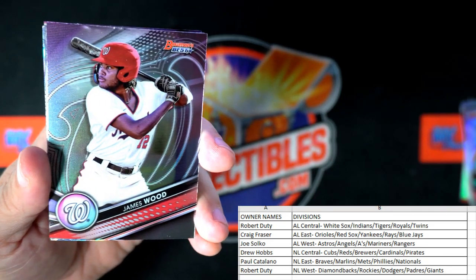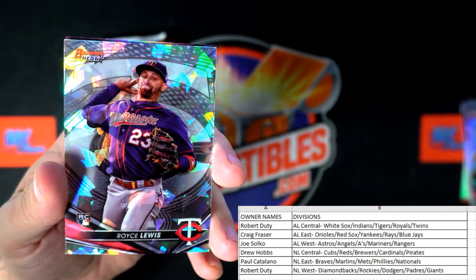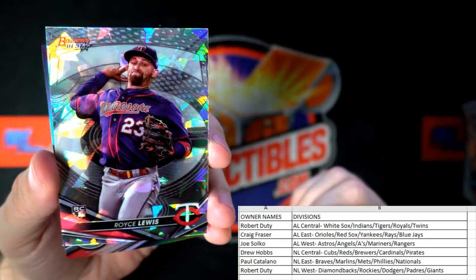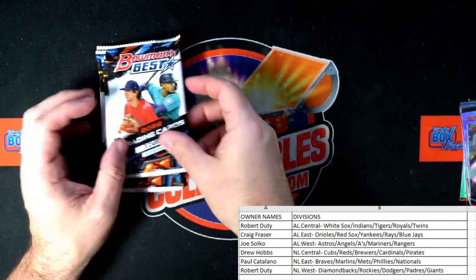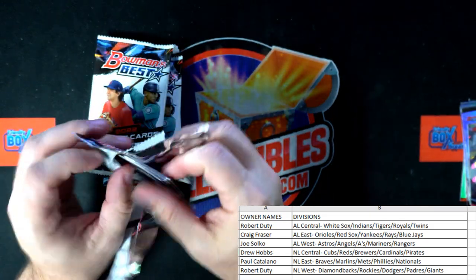Santana, James Wood. Cal Rowley rookie card for the Mariners. And there's a beauty — Royce Lewis, Twins, right there. Robert D., that one's coming out to you. Just a sick box so far. Jordan Lawler for the Diamondbacks. All right, second half of the box here — let's see what else this box is going to give us.